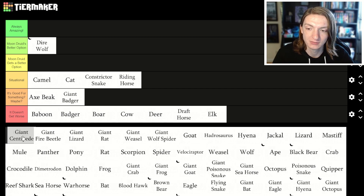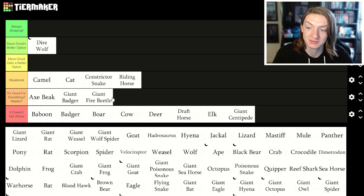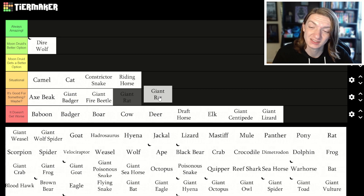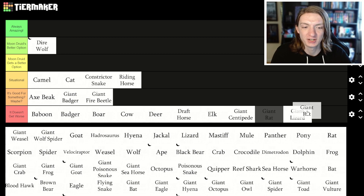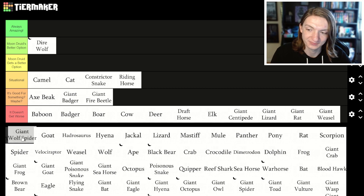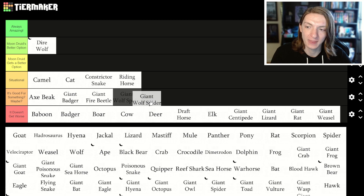Giant Badger — good for something maybe. Giant Centipede — no. Fire Beetle — yeah, maybe. Lizard — no. Rat — not really, going down. Weasel — nope. Wolf Spider: there's an interesting difference between the Giant Spider and the Giant Wolf Spider. The Giant Spider can create webbing attacks; the Giant Wolf Spider cannot. So it's okay, but the instant you unlock Giant Spider, you should never use Giant Wolf Spider again.